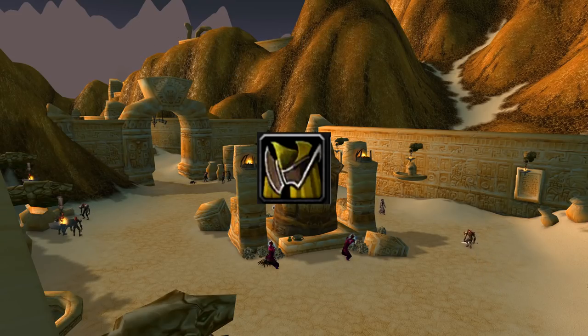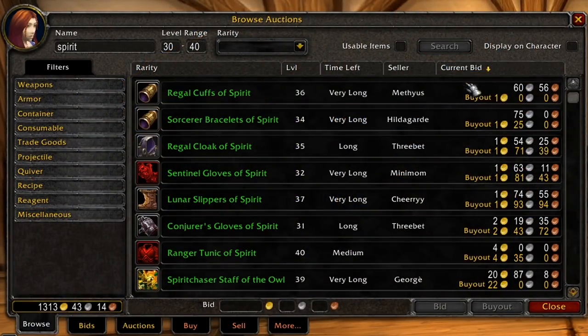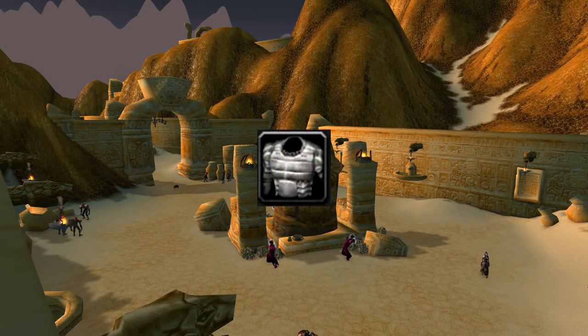You can slowly accumulate this through questing or you can buy pieces pretty cheaply on the auction house. Second, you'll want a tanking set stacking as much armor, stamina, strength and defense as possible. This set will help you get to the pull itself as it will increase your survivability and reduce your chance of being dazed.